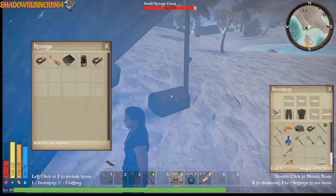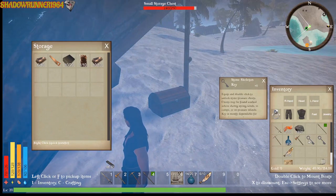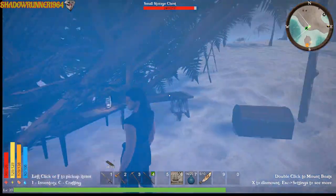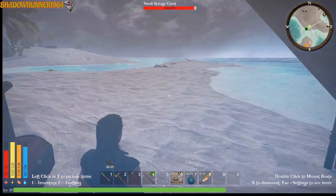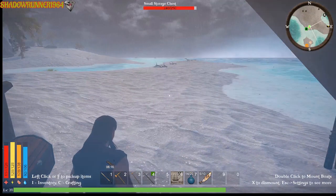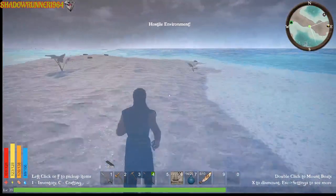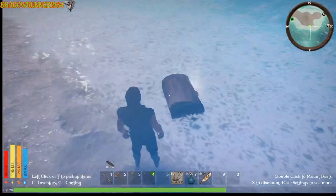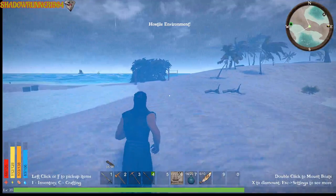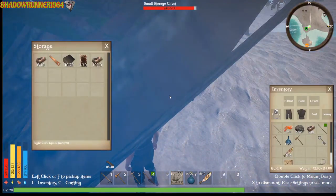We'll put the copper back in here. We'll go ahead and equip this key, make sure we wait until our health is back up because we're gonna go get that other chest. Should be able to move around here. I don't think I got but one bar of copper — one bar of copper is all I got. But that's okay — no wait, I got eight. All right, we got our copper back.